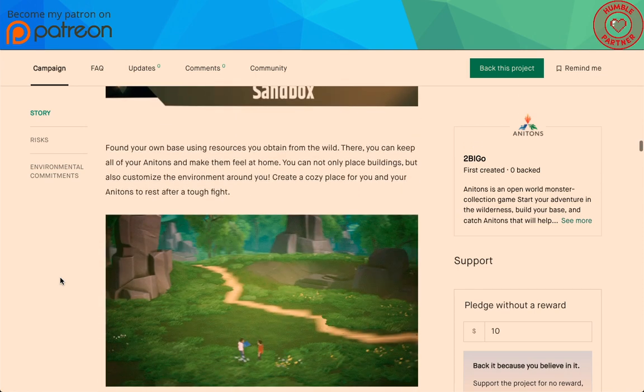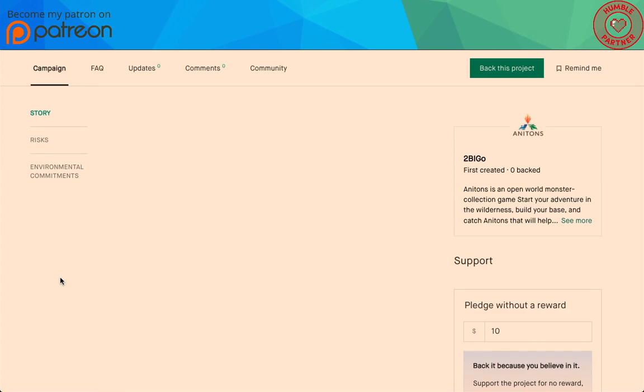Sandbox: found your own base using resources you obtain from the wild. There you can keep all your Anatons and make them feel at home. You can not only place buildings, but also customize the environment around you. Create a cozy new place for you and your Anatons to rest after a tough fight.